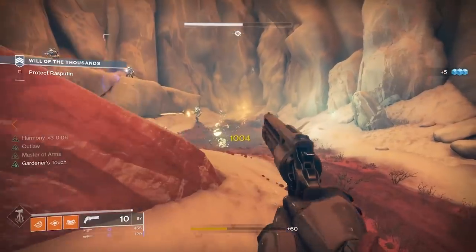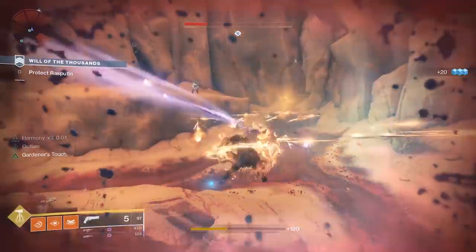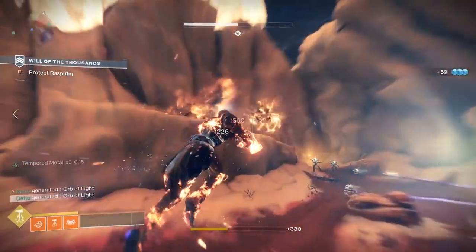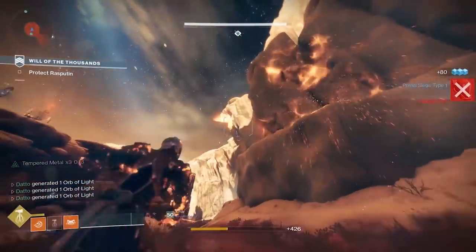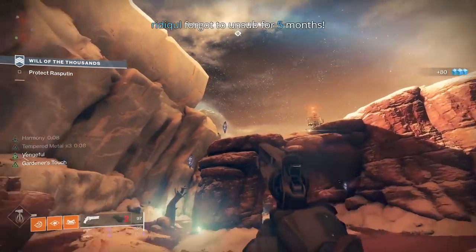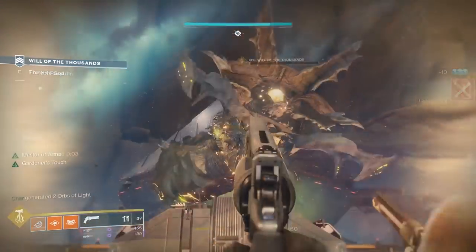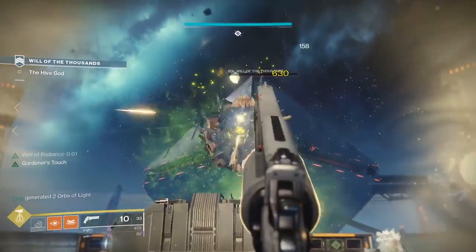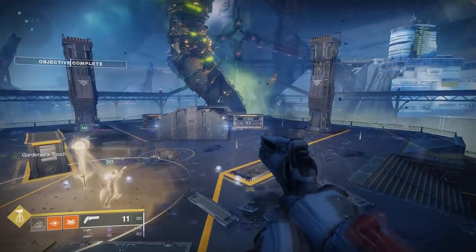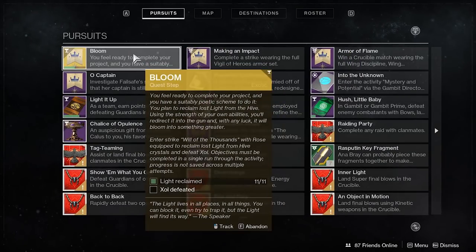The final step is to run Will of the Thousands with Rose equipped. You will need it equipped to kill the crystals floating in the strike — that's what those have been for. There are significantly more than 11 crystals in the strike, so don't worry about that. You need to kill your own crystals. Then you kill Xole with Rose equipped to get your new exotic hand cannon. Note that you need to complete both objectives in one run. You can pull Rose out of the collections if needed.